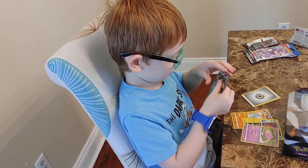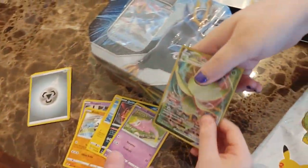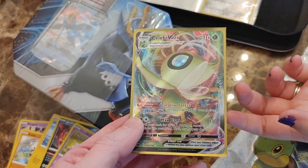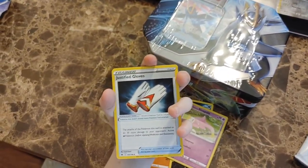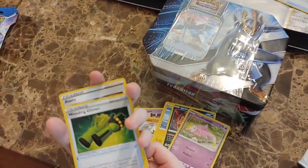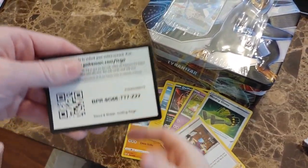Brand new. First pack that we opened, right? We're going to open up a bunch of packs today, and our first pack - nice, beautiful, beautiful, beautiful card. Celebi VMAX! Awesome, I can't believe it. Alright, what else do we got? Energy, Justified Gloves, Weeding Gloves, followed by more Weeding Gloves, followed by Avery, and a very good code card for your fans.